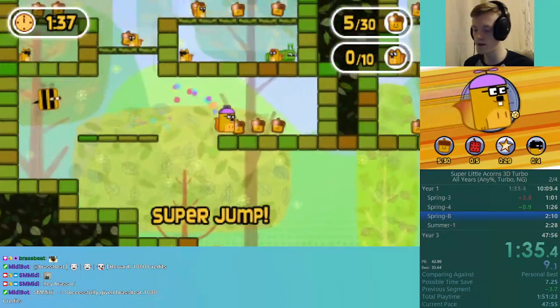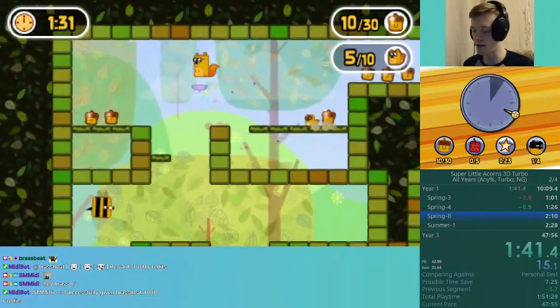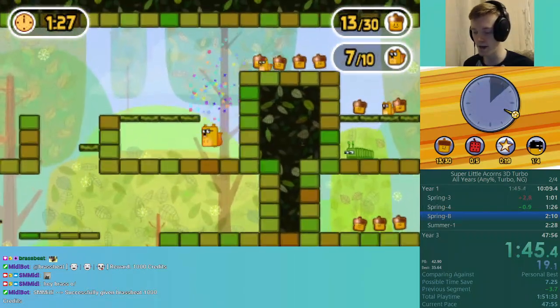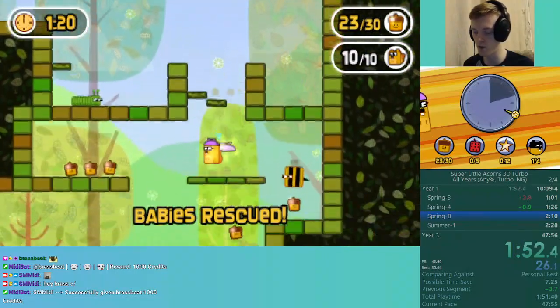We want to be using that invincibility — that blue power-up — to just power through enemies. But if you do get hit, there is no damage system in this game. You just get hit and you slow down. So it's actually kind of still annoying to get hit because we're speedrunning; we don't want to get slowed down. Those platforms are not going to respawn for a while, so I want to be careful and grab all of these.